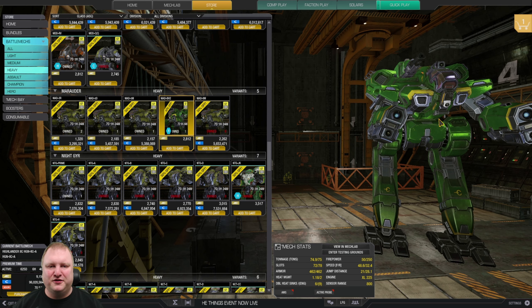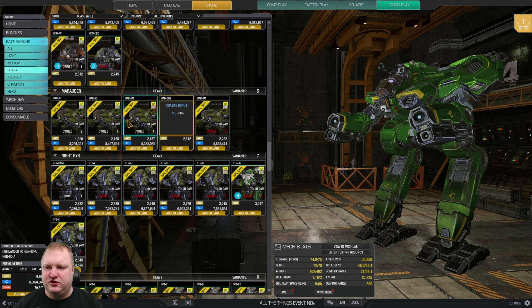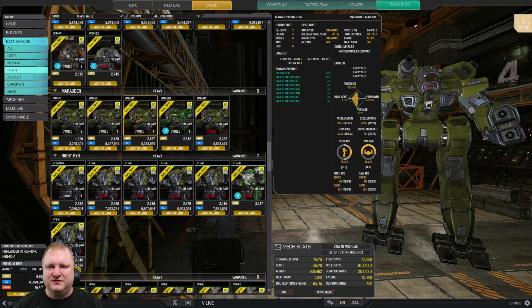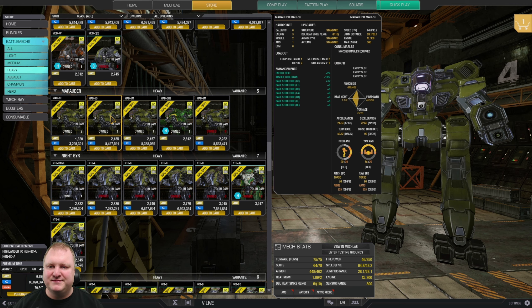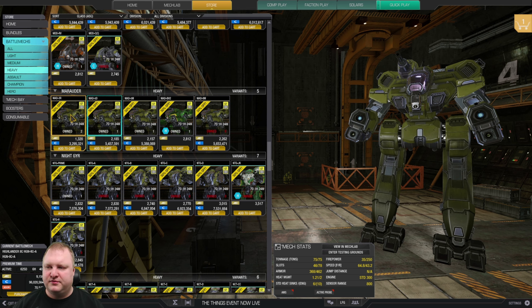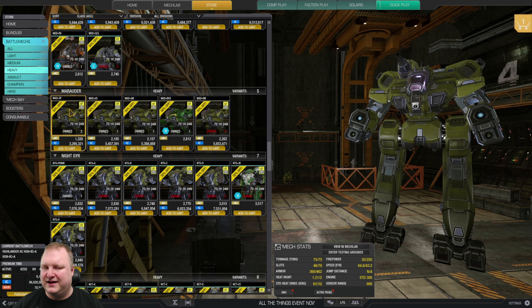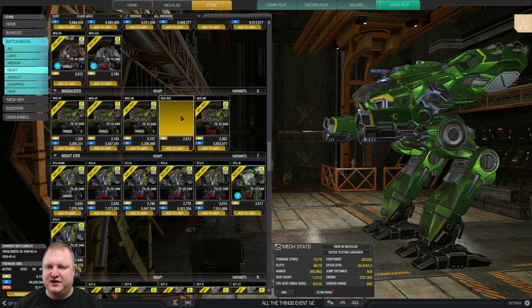Marauders: mostly all good. The Bounty Hunter 2 is highly recommended — six to seven medium lasers plus a heavy Gauss Rifle. The Marauder 5M is nice for double RAC dakka. The 5D can run missiles up top — very nice with MRMs and also jump jets. The 3R is your classic dakka Marauder with triple RAC2. Overall, 3R, 5D, and 5M are all recommended depending on what kind of weapons you like.